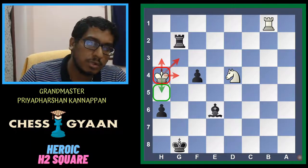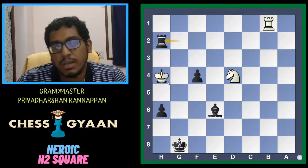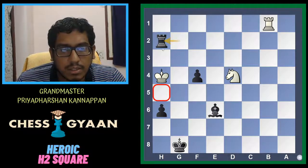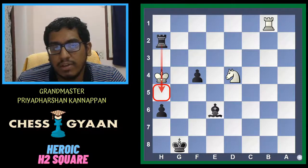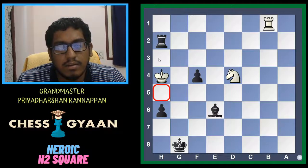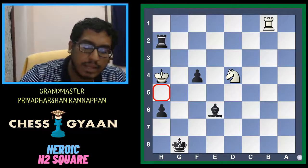The solution is Rook to h2, and it's not just a check but a checkmate, because that one escape square h5 is also now controlled. The white king is under check, h5 is controlled, and black wins the game. Let's move on to the next example.